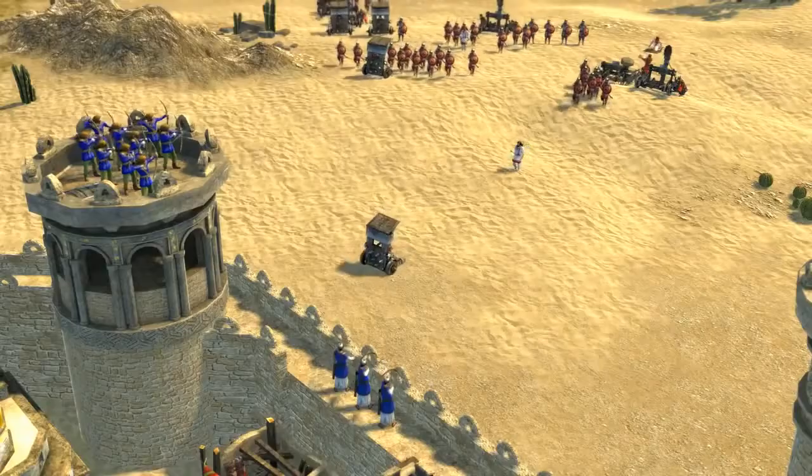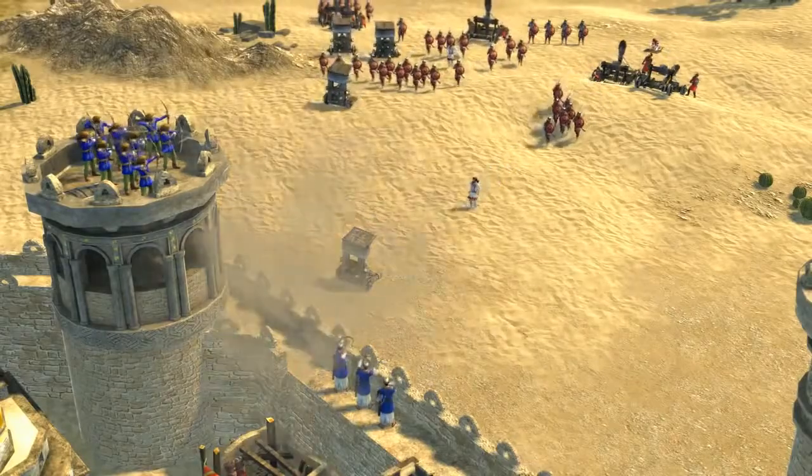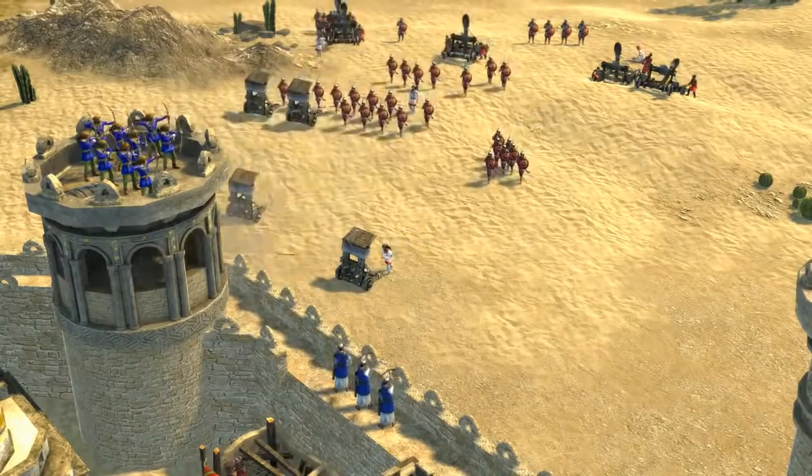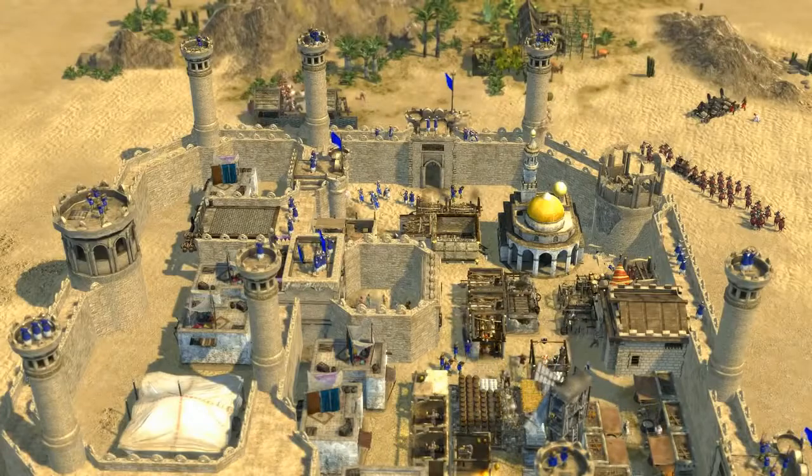The Sultana can attack at any time during a match. Because the timings of her attacks are slightly unpredictable, it's usually a good idea to prepare for attack as early on as possible. When she does attack, she tends to use distractions as a means of catching you off guard — attacking with multiple squads of troops, distracting you with one while flanking you from behind with another.